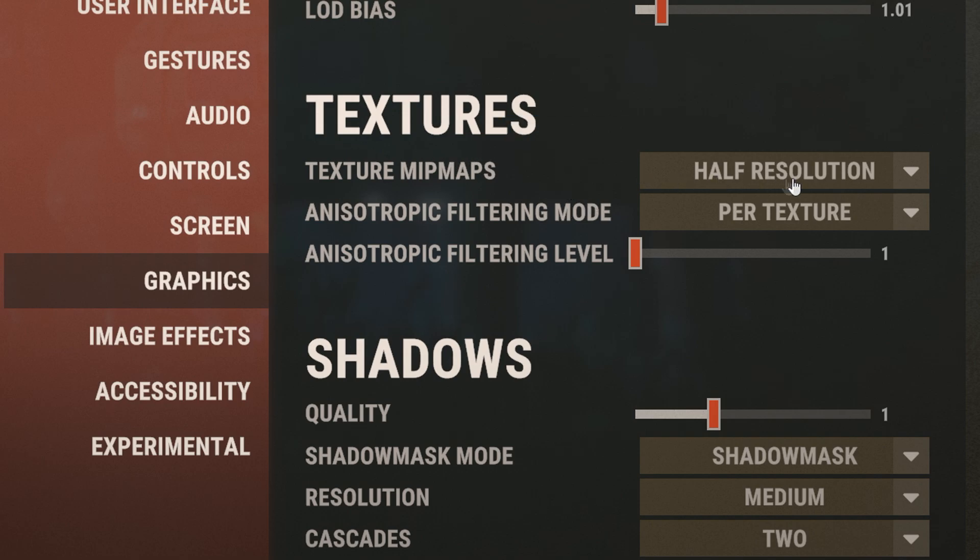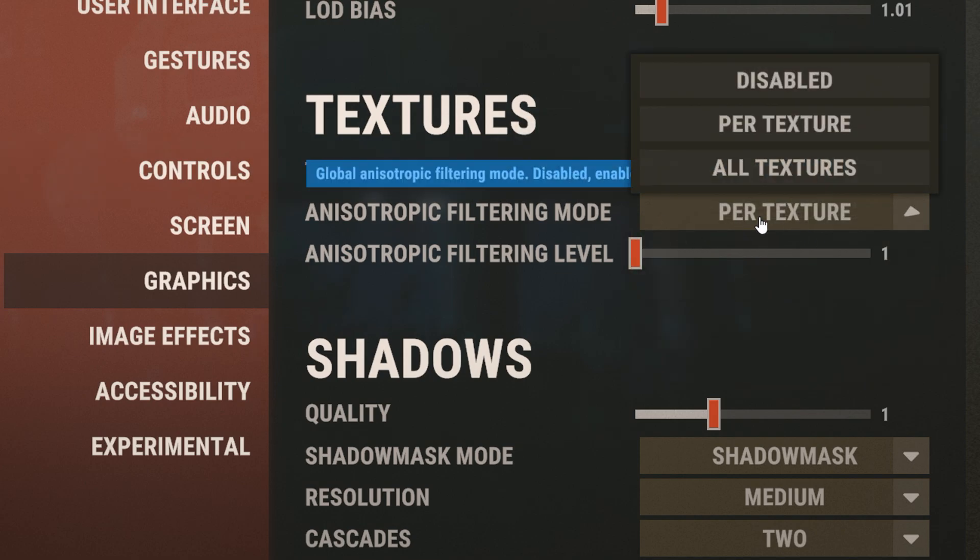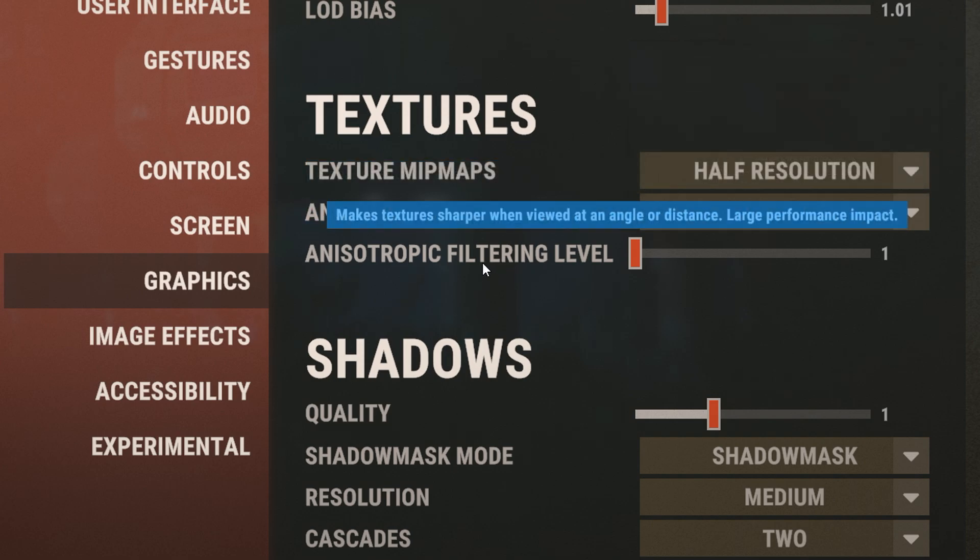When it comes to textures: for texture mipmaps, if you have a bad graphics card you can set this to quarter resolution or eighth resolution, but if you have a decent graphics card I'd set this to half resolution. For anisotropic filtering mode, I have this on per texture, and for anisotropic filtering level I have this set to 1.